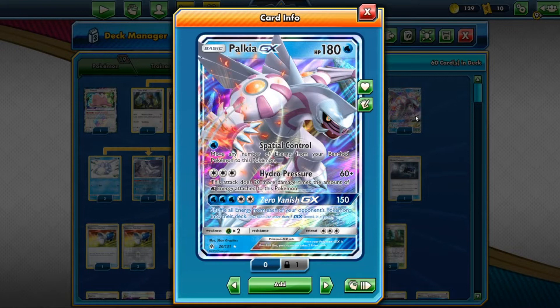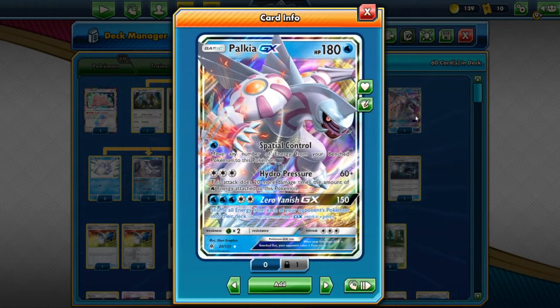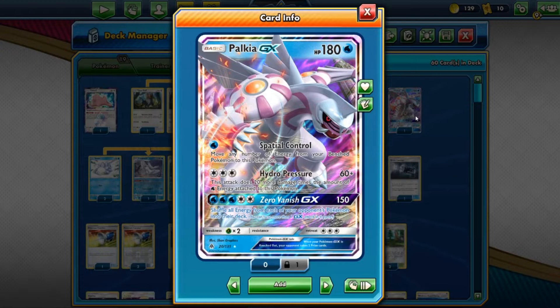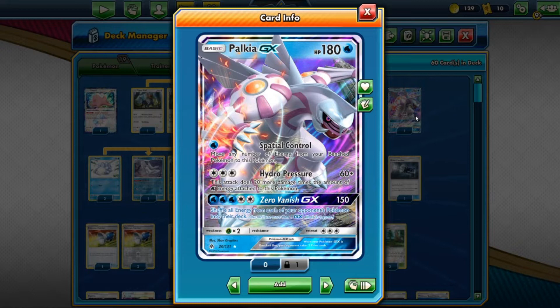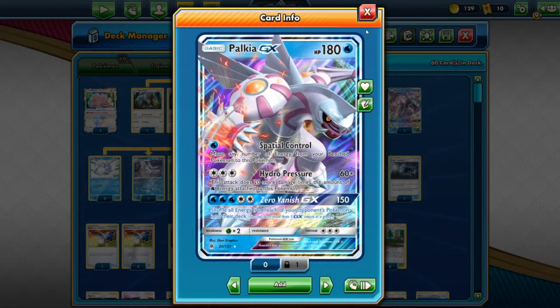Palkia's main attack works similarly to Lapras V Max: three Colorless energy, 60 base damage plus extra per Water energy, but it gives up fewer prizes. It has Grass weakness, so Rillaboom decks could be an issue, though they're somewhat scared of Welder. For five energy (three Water, two Colorless) it does 150 and shuffles all energy from your opponent's Pokémon back into their deck — a nice reset. You can also run Keldeo instead if you prefer.